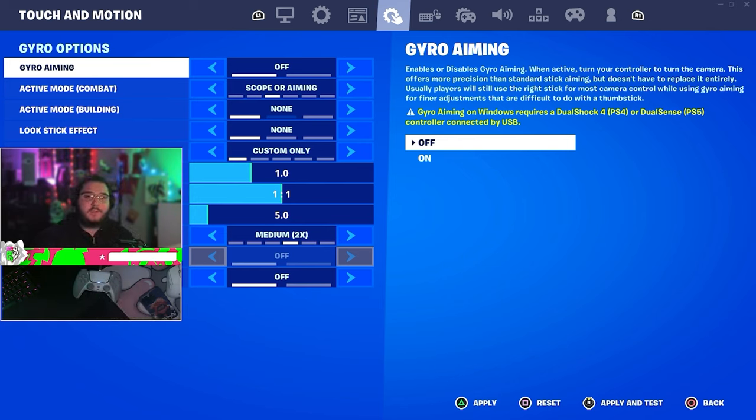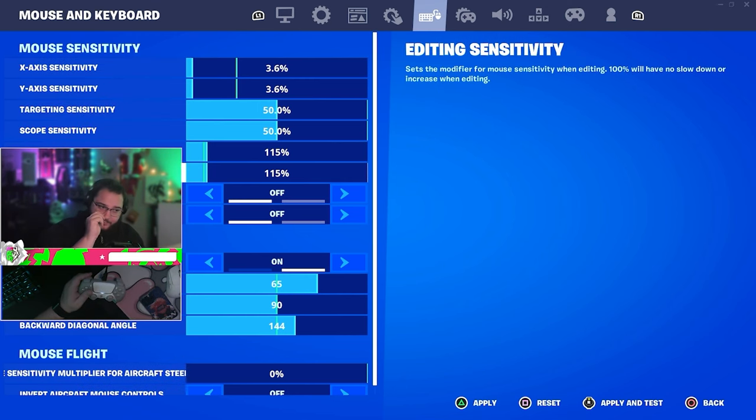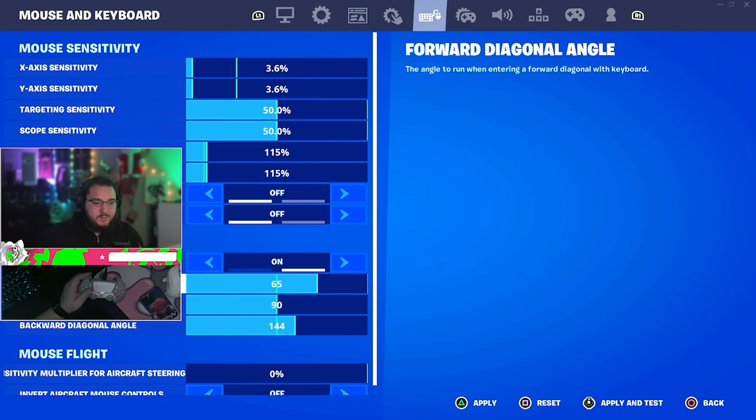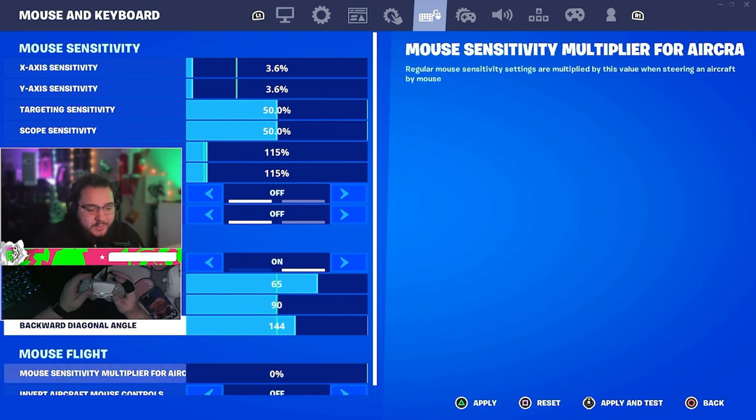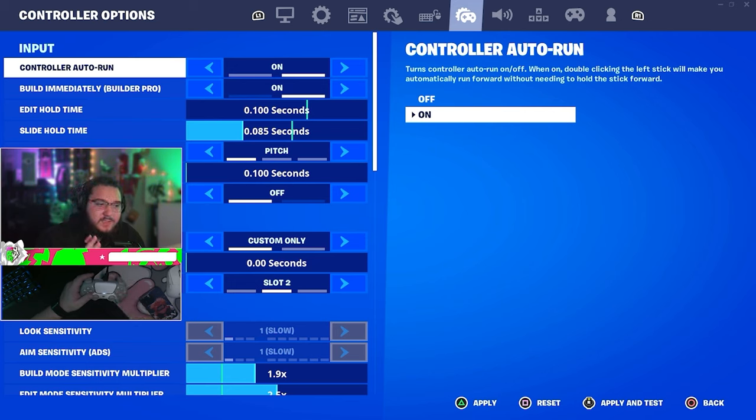New controller players — do not use gyro settings, turn them off. For keyboard settings, my sensitivities are 3.6, 3.6, 50, 50, 115, 115, and I have double movement set up. I don't play keyboard all the time but I do sometimes.